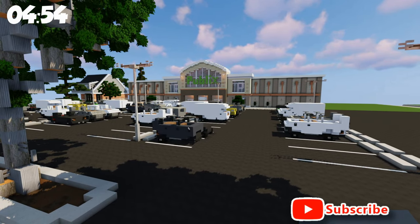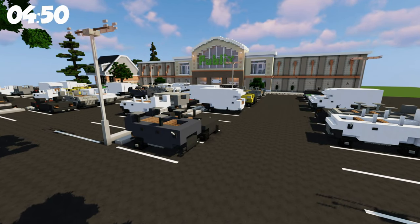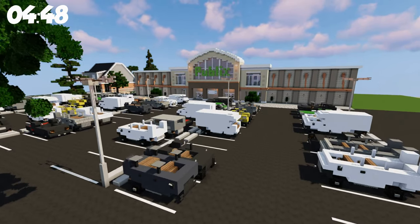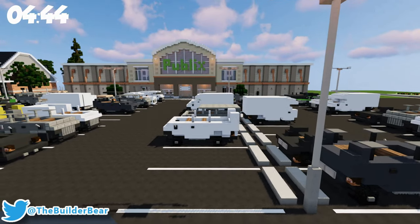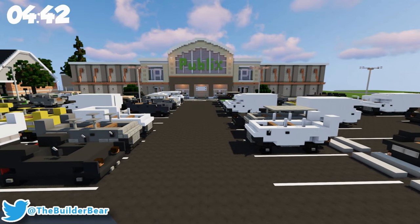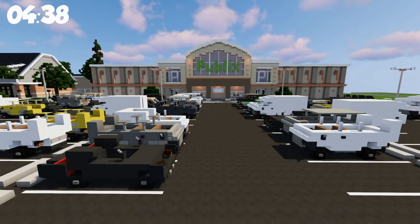Everything for this server is going to be down in the description. Come check these guys out. They've been so welcoming, and they build awesome stuff, just like this Publix you see right in front of me. This is Warp Commercial, C-O-M-M-E-R-C-I-A-L, just like it sounds. And this place is awesome.